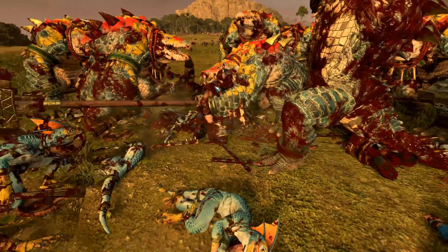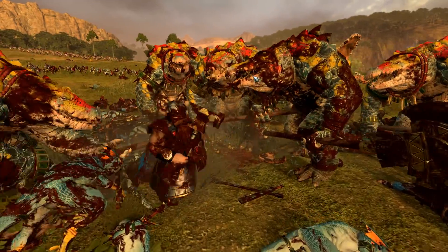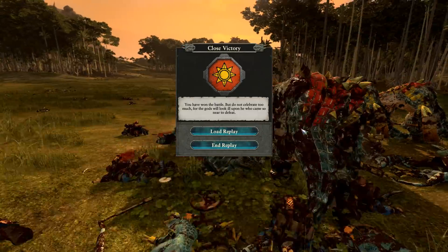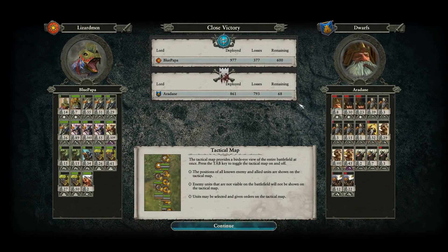I love how there's this one skink just telling all these kroxigors what to do — what a hero. And that's the game. It's a little bit of a quick one, so we will be jumping into a second replay. I just wanted to show this one because you had been mentioning it. Kroxigors are the way to go here, and I don't see people bring them often enough. Generally people will just go super heavy on the red crests. I think you need some red crests — they're definitely useful — but you don't want them to be your primary punching power.